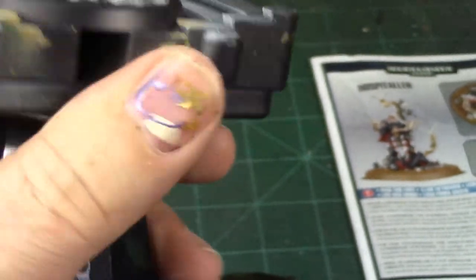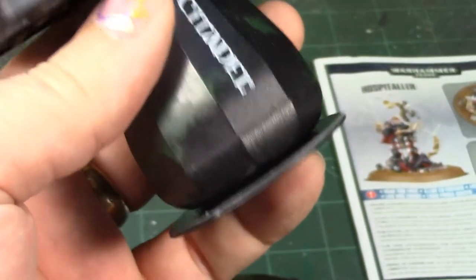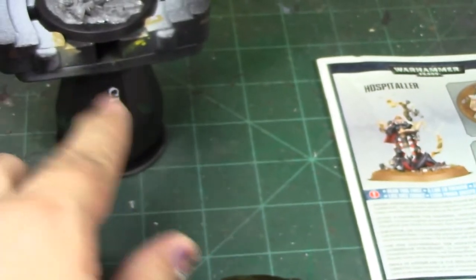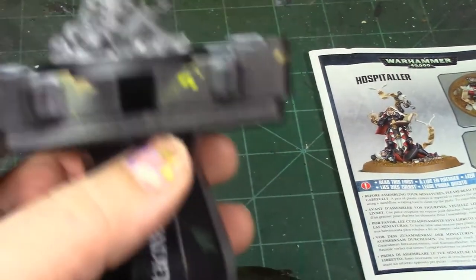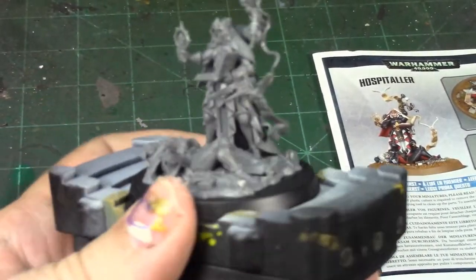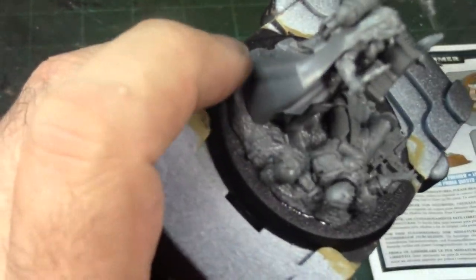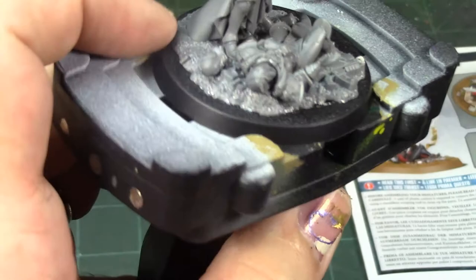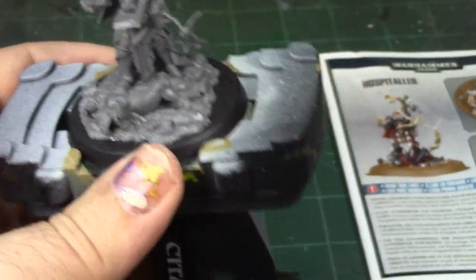I modified the base on the citadel handle so it's got this extra little disc on there just to make sure it doesn't fall over. I'm going to let this girl sit overnight and let that glue set up really good, and then in the morning we'll go at it with the airbrush and the Stynylrez primers.